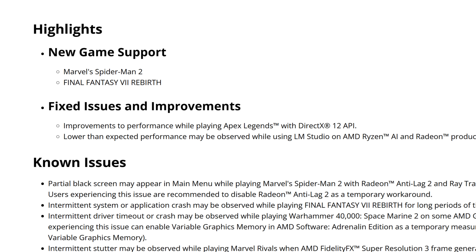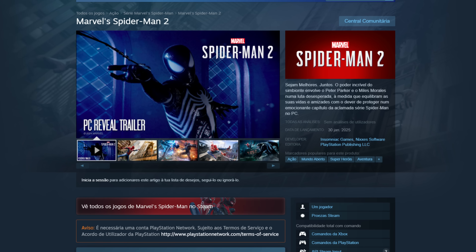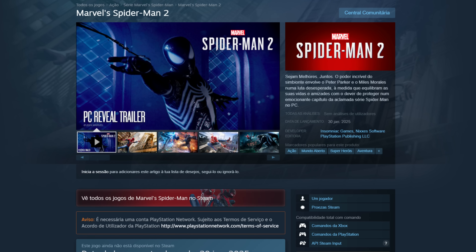Release notes. First we start with the highlights: new game support for Marvel's Spider-Man 2 and Final Fantasy 7 Rebirth. People always say that AMD doesn't have drivers ready for new upcoming games, but in this case Marvel's Spider-Man 2 releases on the 30th, and we already have the optional driver with new game support — same for Final Fantasy 7. It seems AMD's team is back on track, and there will be some really interesting things in the next couple of driver versions.